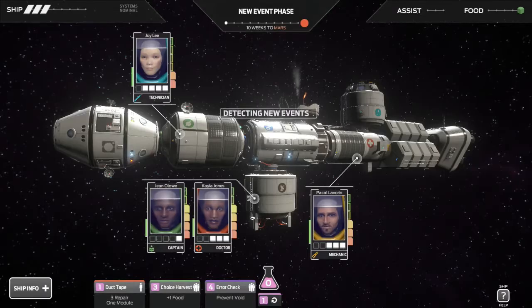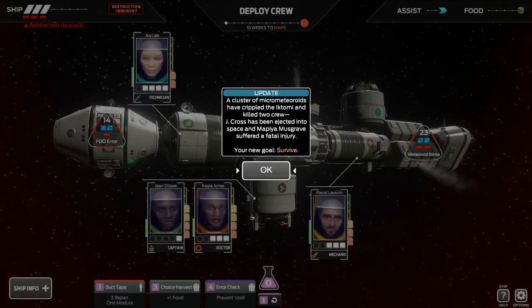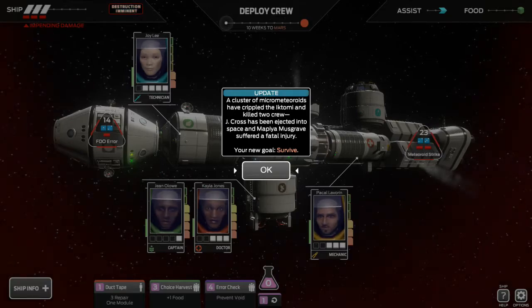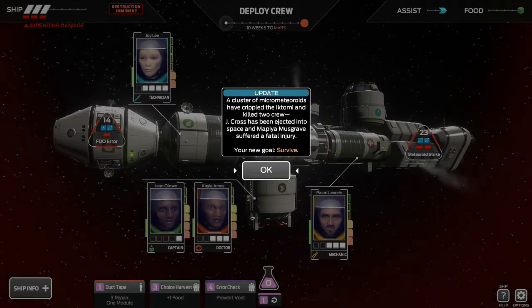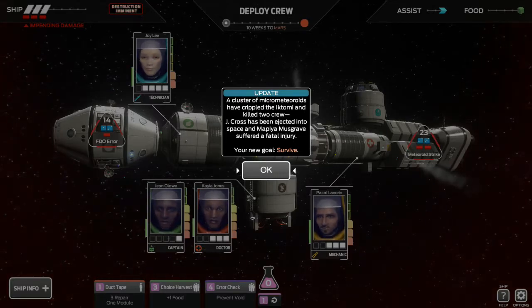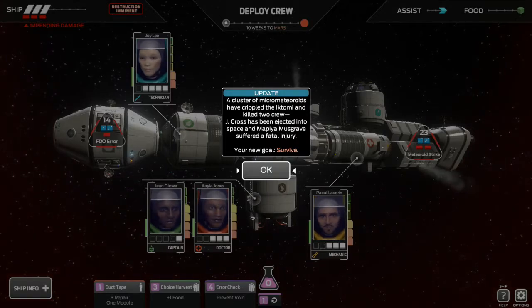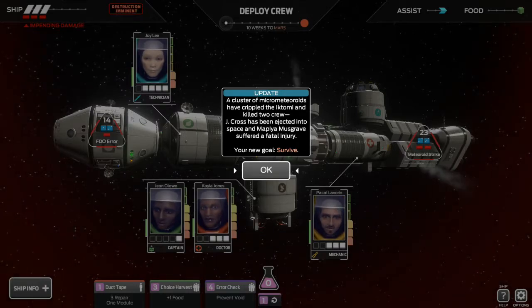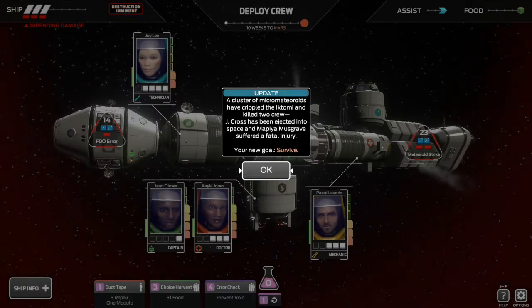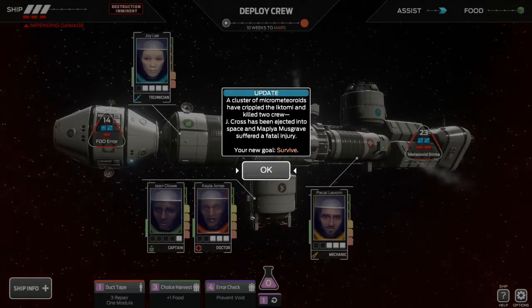Here are the events I was talking about. We have an event with a 14 damage. It says a cluster of micro-asteroids have crippled the Iktomi, which is the ship we're on, and killed two crew members. So you lose two crew members right at the very beginning. Now granted you just start with four crew members. One was ejected into space and then Musgrave suffered a fatal injury — so he's still on the ship and dead, and that's important for us to know later on.